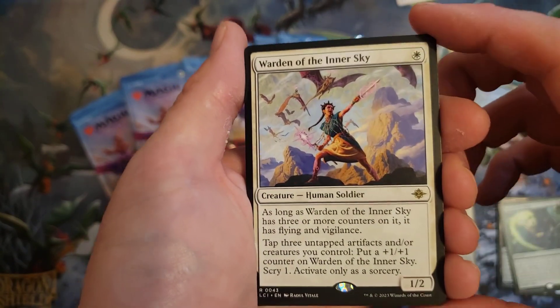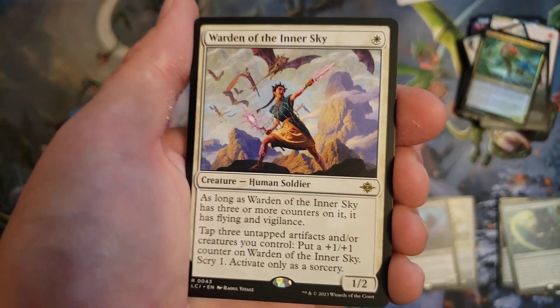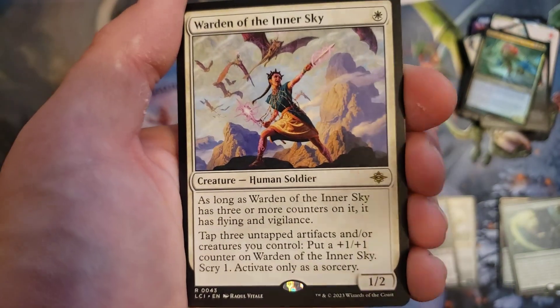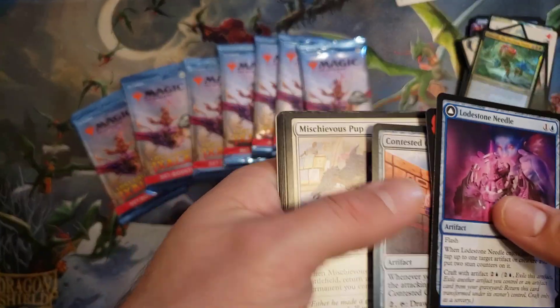Our rare here is Warden of the Inner Sky. I saw this guy do a lot of work for people, because it's real easy — they poop out a lot of artifacts, so you just get a treasure and a map token, and you tap this guy, and boom, he's got counters — you got counters to put away all day. Only one rare on that one.